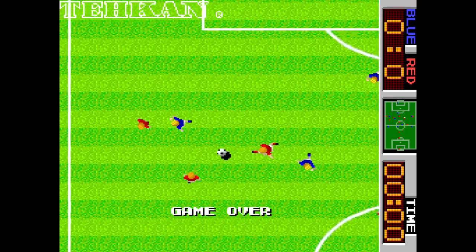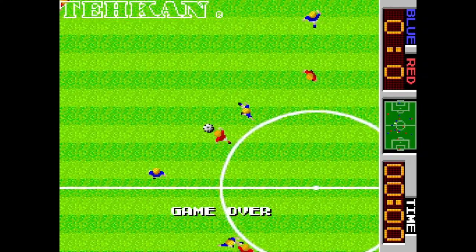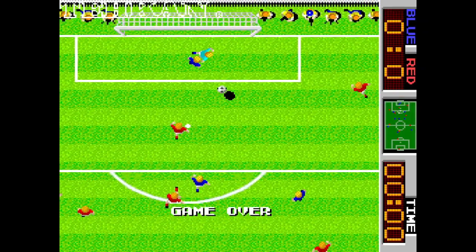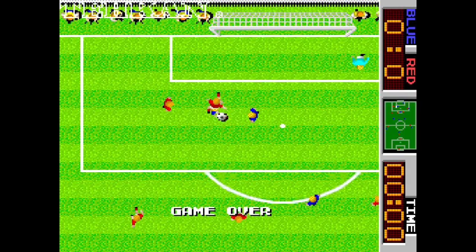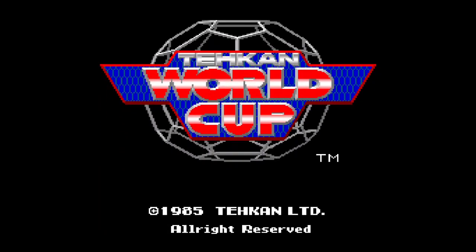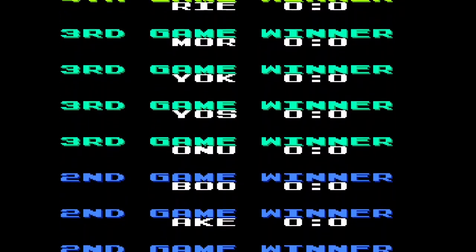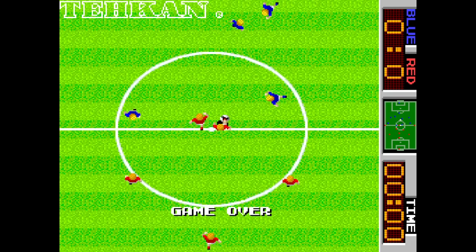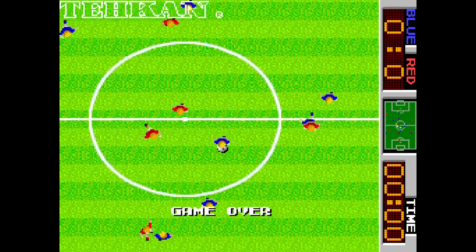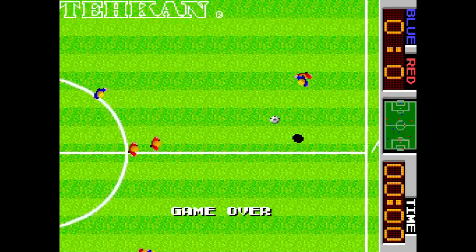A ver cómo explico esto bien: si coges un personaje y quieres hacer una carrera desde el medio campo hasta el final, supongamos que le cuesta 10 segundos correr en línea recta desde el centro hasta la portería. Si desde el medio campo vas hasta el corner en diagonal, tardarás también 10 segundos. Pero hay más distancia desde el punto central hasta la esquina que hasta la portería. Para compensarlo, el personaje va más rápido en diagonal, pero en la vertical siempre a la misma velocidad. Así tuvieron que adaptar para poder jugar bien con palanca.